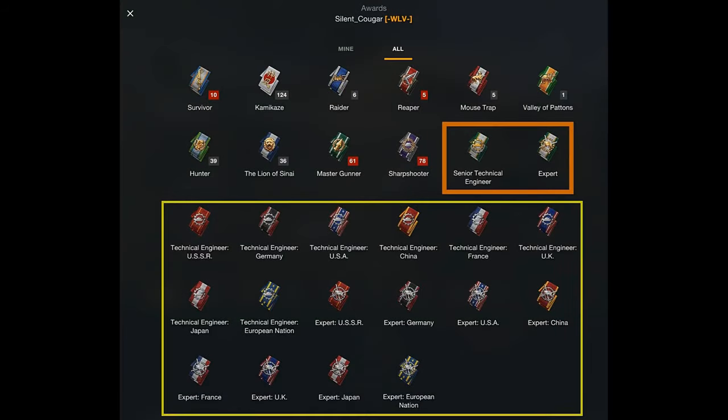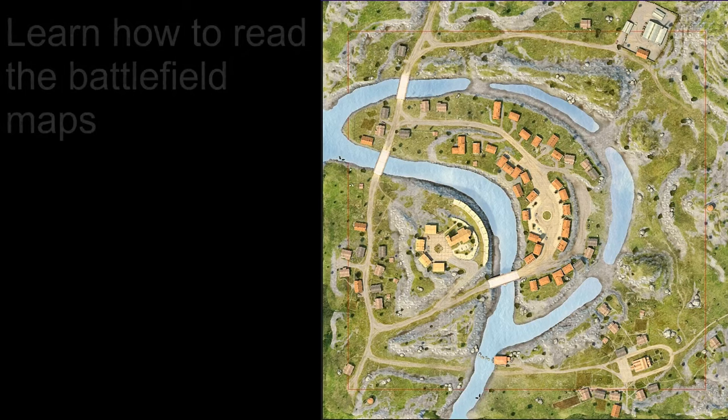There are hidden things in the game as well - there's little challenges to do. You'll see that I've marked these all off. Senior Technical Engineer and the Expert ribbons have been gained, as have the Technical Engineer for all the Tech Tree tanks throughout the game. The Expert is when you kill each and every Tech Tree tank in the game, and once you've killed them all, you get the ribbons.